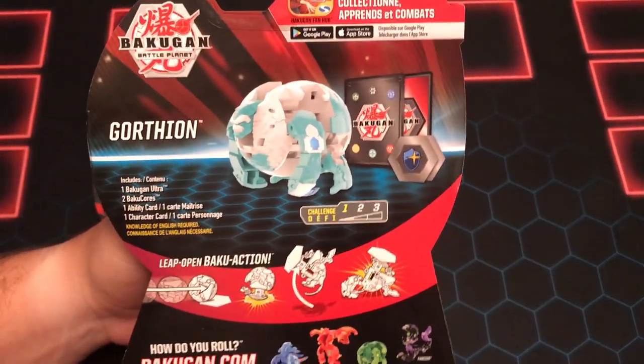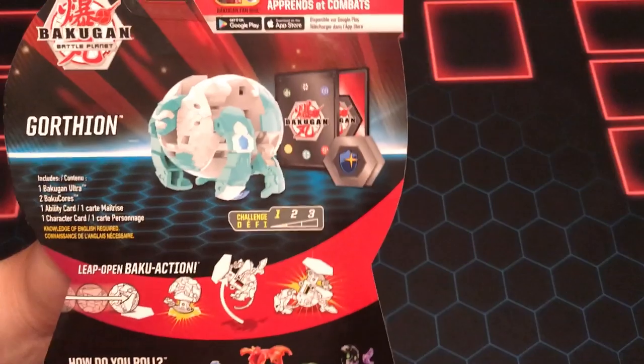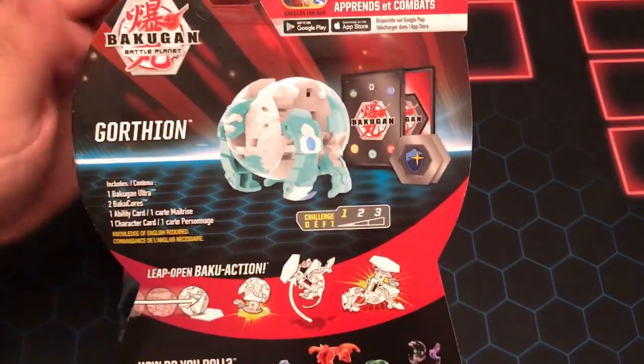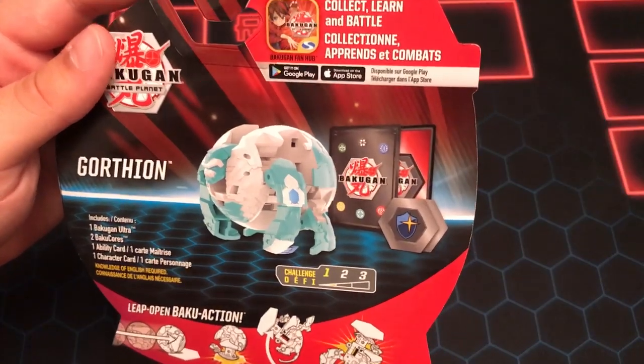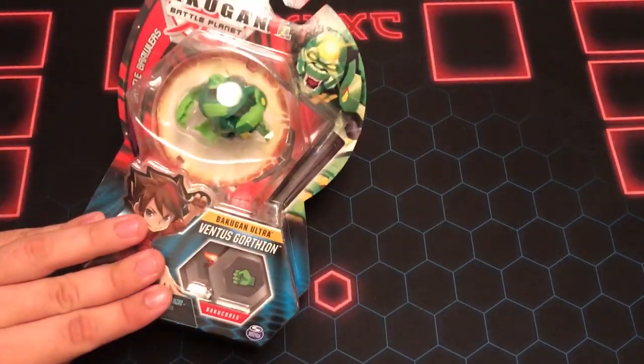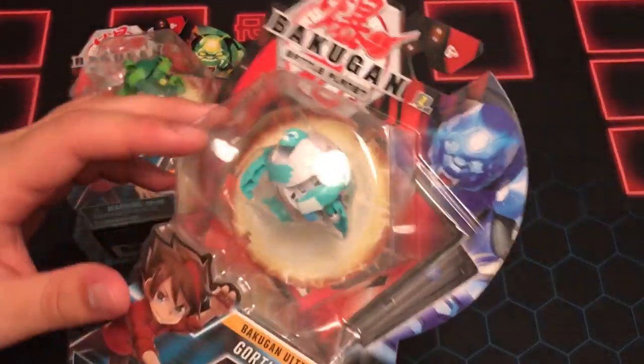We're going to bust these open on the back. We got some Bakugan that we haven't seen. I got a Dragonoid and a Fangzor coming up for you after this video to check out. And it looks like we're getting a shield core — two shield cores, the blue and the red. And then eventually we're going to get to the Fire Fist and the Green Fist.